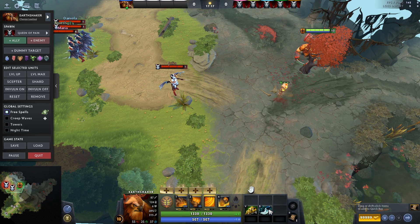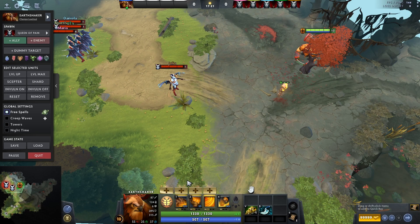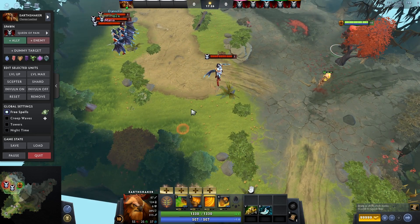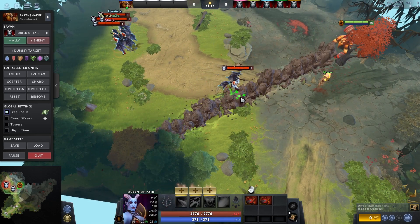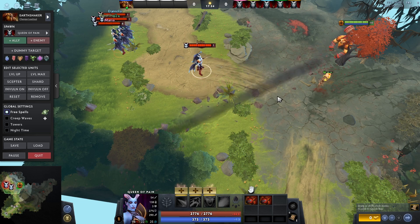The first spell on Earthshaker is Fissure. It's like a long range stun that deals damage and you can actually block people off with it. That basically means if I'm using it like this, the target cannot path here — she's stuck. That basically means either she blinks out or she moves around the fissure.